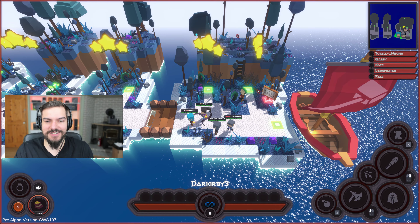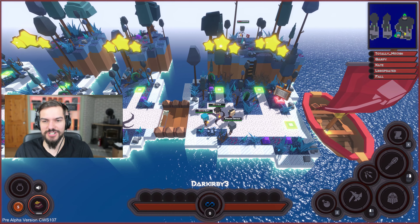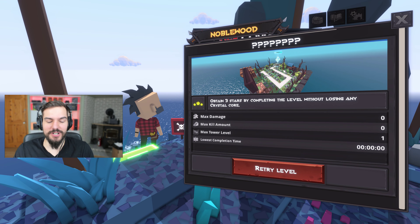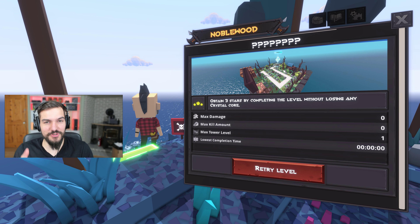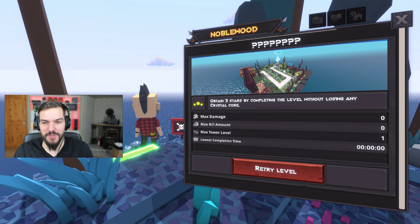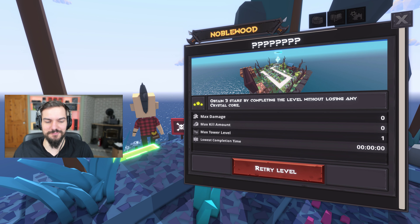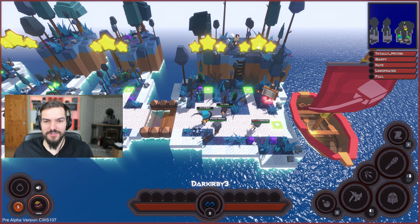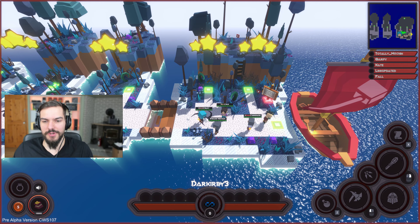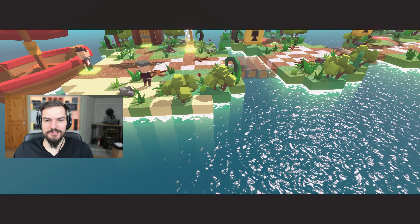Actually, first we added a secret level to Noblewood. If you manage to finish Noblewood, you can enter and access this secret level right here. Make sure you have some friends because it's very difficult, but if you manage to defeat it, post it on Discord and we'll give you something special. We also have this new area called Hope Town.